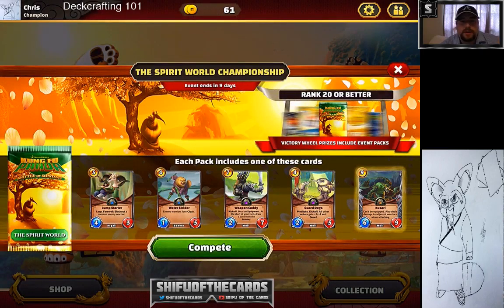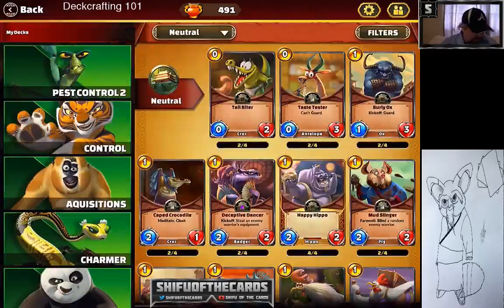Today we're doing a video on the best cards of Kung Fu Panda Battle of Destiny in the current meta. The current meta is the Spirit World Championship, which added some fun new cards, specifically the last three on the end. They added a wolf motif that pairs really well with Shen. This video is about the best cards of Kung Fu Panda, chosen by me, going from zero cost all the way down to the end.